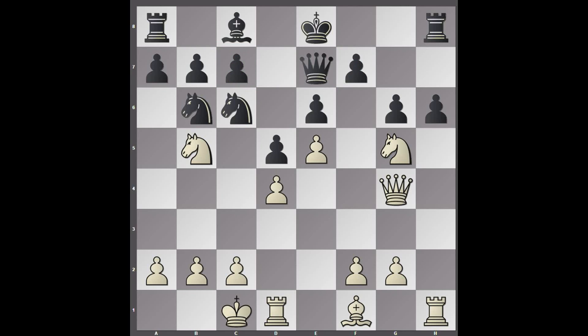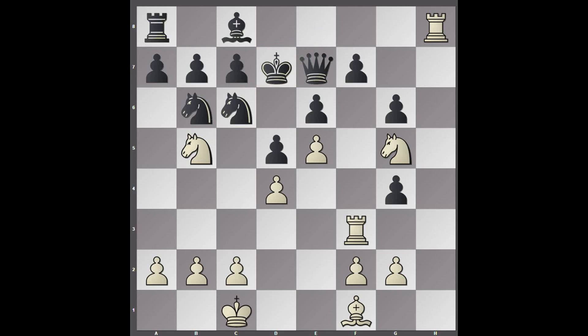Knight b6, opening up the queen's defence of c7. Rook to d3, manoeuvring to f3 to attack f7. h5, attacking the queen, but now rook to f3, ignoring the threat. Because if black takes the queen, white will play rook takes h8 check. And after king d7, rook takes f7, queen takes rook, knight takes f7 — material balance has been restored.